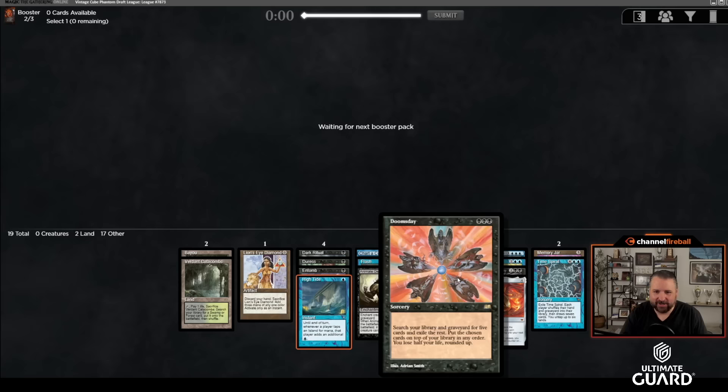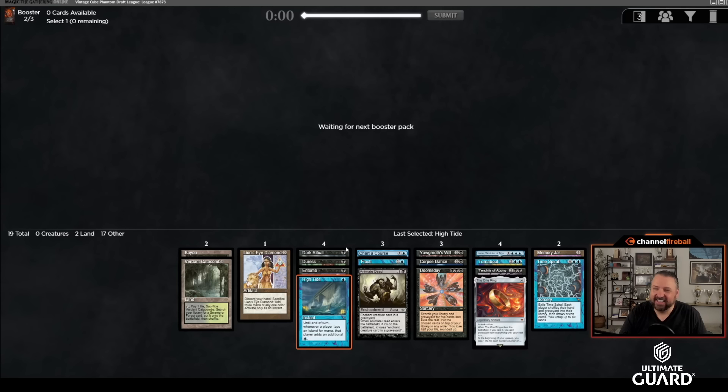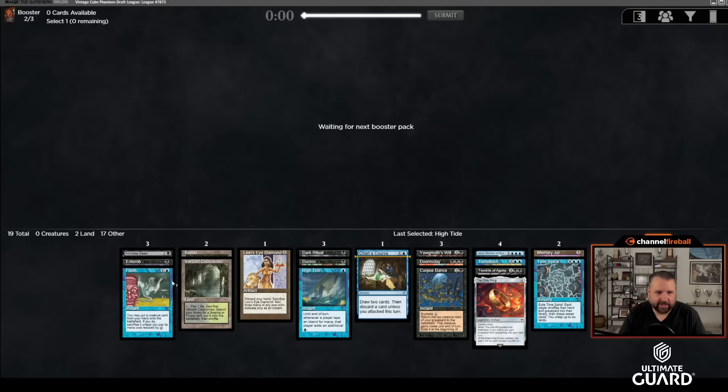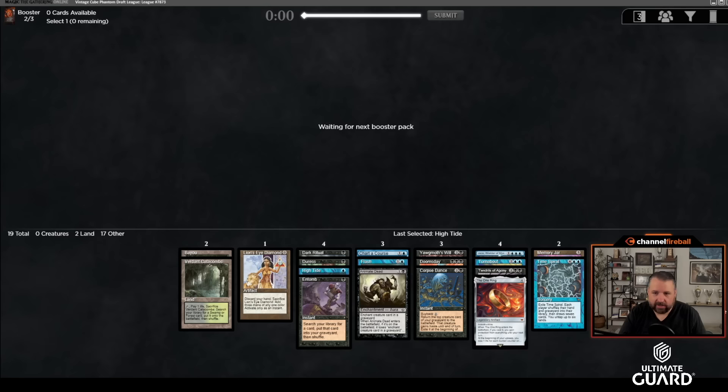Could use some blue-black lands, but this has been a pretty nice pack. I'm not usually in a position to draft a Doomsday-Animate deck, and this is a pretty good example of one. I'm still very mad I didn't take Cabal Ritual. We've got a good amount of mana, but we don't have any big creatures to animate — these three or four cards need a creature to function, and I don't have that yet. But I like the storm aspect of the deck already.